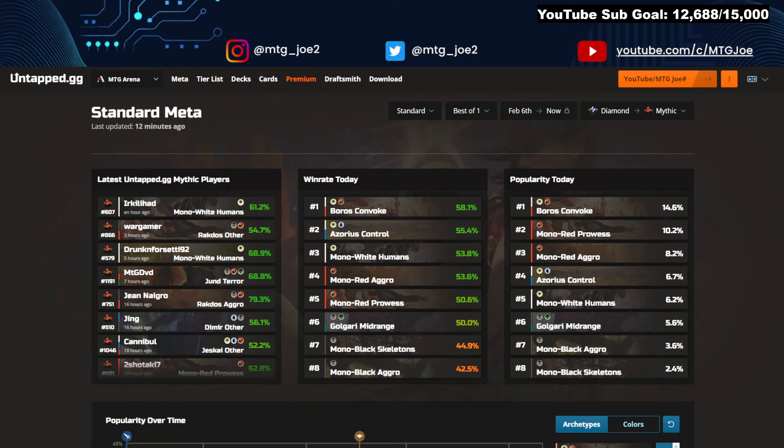Every week I also try to find off-meta decks — decks that are doing well for individuals but maybe not with a huge sample size, usually in Mythic Rank. We found one this week. It's going to depend week to week, really, what we get in terms of stats. But let's jump into it. We're going to look at popularity first and then win rates.